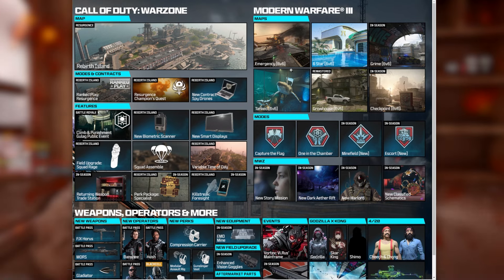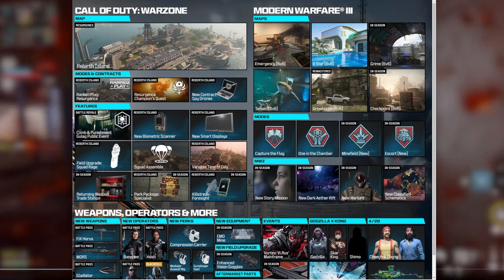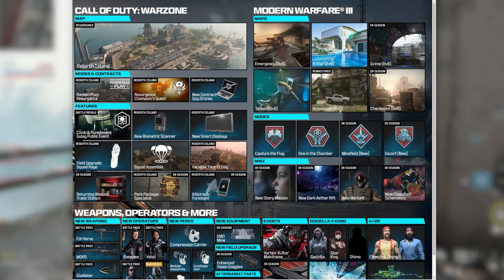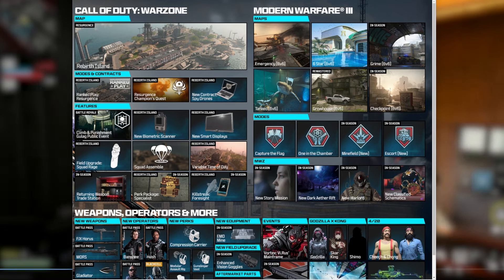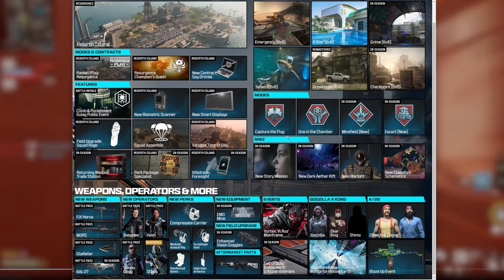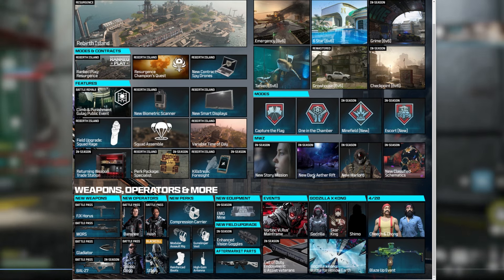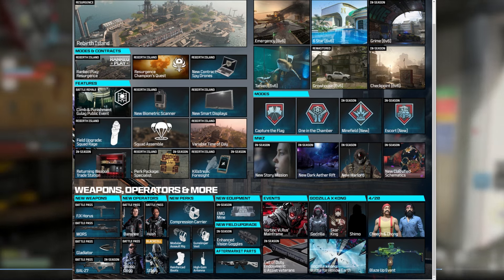For multiplayer, a lot of cool MP maps. We have Emergency 6v6 — gives me kind of carrier vibes from BO2, not based on that map but that's the vibe. Six Star 6v6 is the Dubai map we talked about in a previous video. Grime 6v6, Tanked 6v6, Grow House 6v6 which is a remaster of a Vanguard map, and Checkpoint 6v6 as well — six 6v6 maps total, that's actually kind of wild. Big W for Sledgehammer on MP. For modes: CTF returns, One in the Chamber, Minefield — a new one — and Escort as well. For Zombies: a new story mission, a new dark ether rift at Zarqa Hydroelectric, and a warlord with classified schematics.